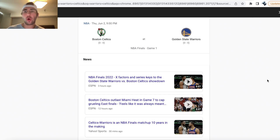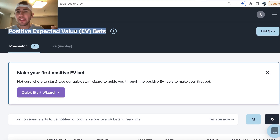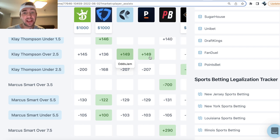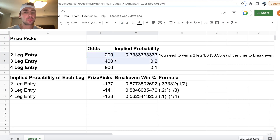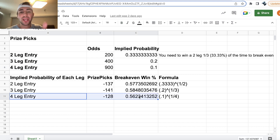What's up? We are going through the best four positive expected value player props on Prize Picks. I have a four player prop pick entry. It is so critical as a DFS player to compare the odds you are getting on Prize Picks to the odds on the sportsbooks. Any two player prop pick entry is going to be plus 200 odds on Prize Picks. Any three leg entry is going to be plus 400 odds. Any four player prop pick entry is just going to be plus 900 odds. For any four leg entry, you have to be winning each leg 56.2% of the time to break even.